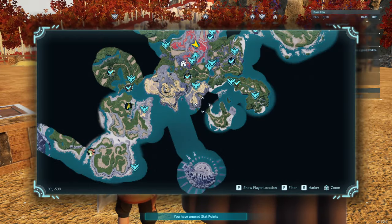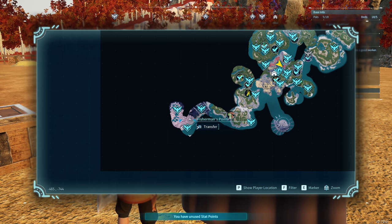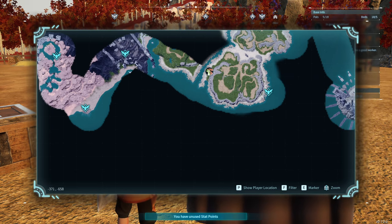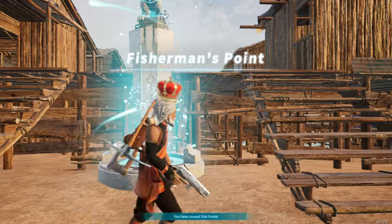Let's start all the way down in the lower left corner of the map at Fisherman's Point. If you don't have this unlocked, you can hit respawn, pick this as your respawn location, and then fast travel there. So we're here and I'm going to demonstrate a way to catch merchants super easily.